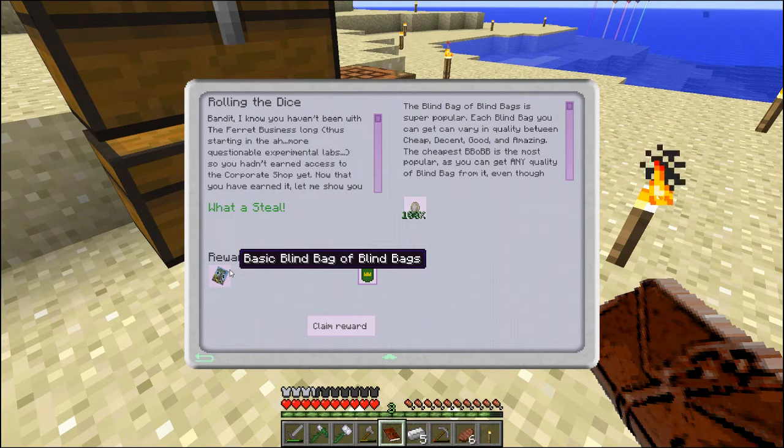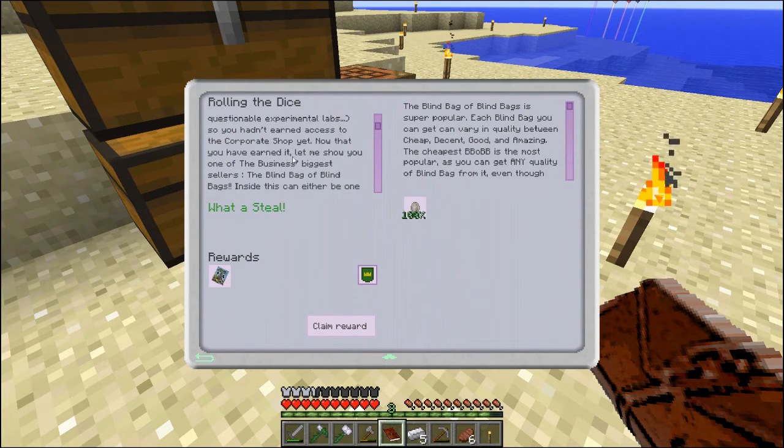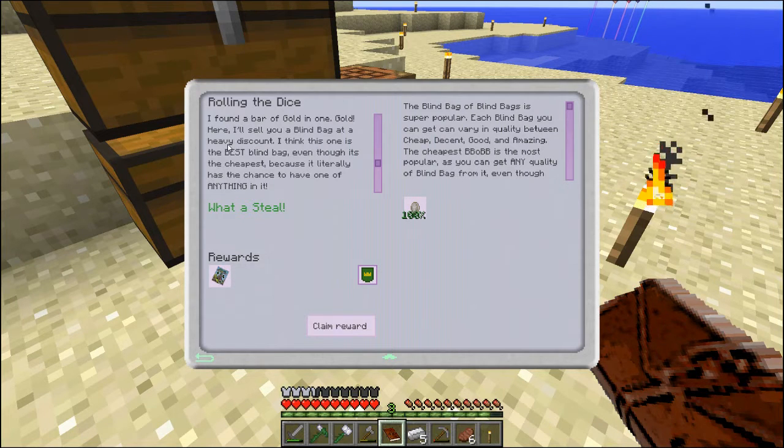Bandit! I know you haven't been with the ferret business long, thus starting in the more questionable experimental labs. So you hadn't earned access to the corporate shop yet. Now that you've earned it, let me show you one of the biggest — the business's biggest sellers — the blind bag of blind bags. Inside this can either be one of hundreds of different items, or another blind bag. Not another one of these — that'd be recursive. Instead you'll get one of the other blind bags we make. These contain so many more items. Last week I found a bar of gold in one! I'll sell you a blind bag at a heavy discount. I think this one is the best blind bag, even though it's the cheapest, because it literally has the chance to have one of anything in it.